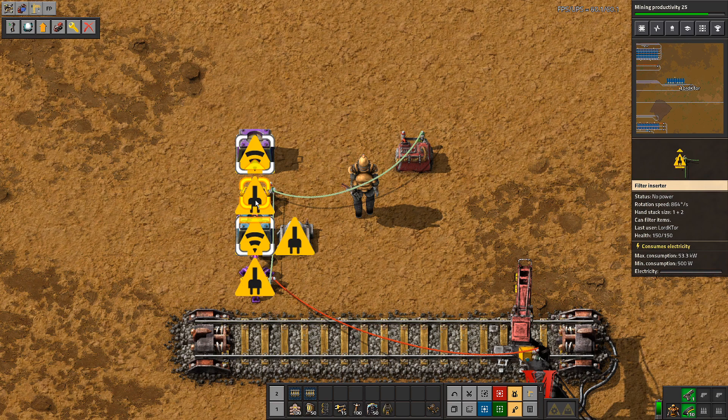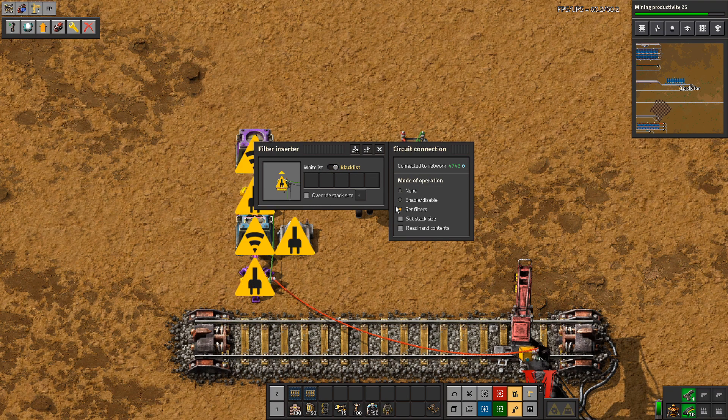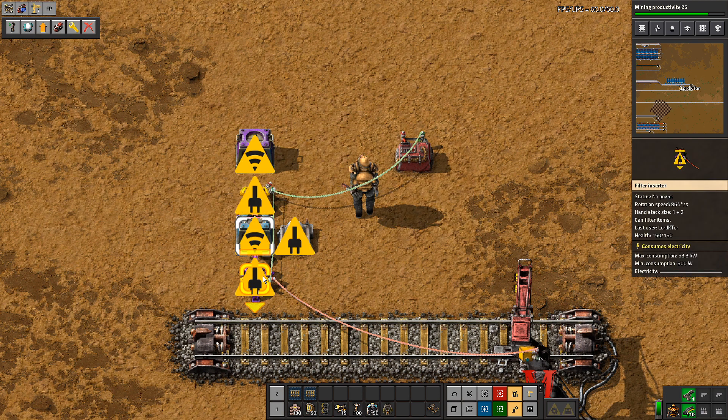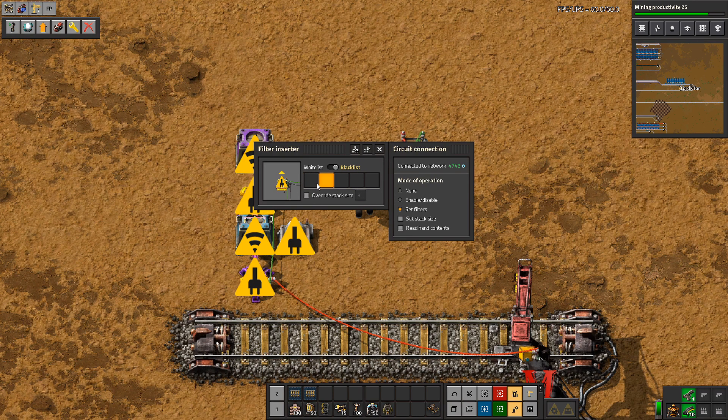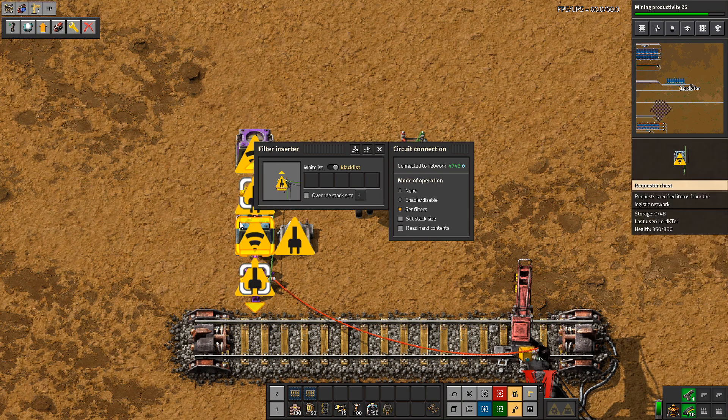The other inserter going the other way uses blacklist and set filters. We don't need to count or read — we just need to blacklist, meaning you cannot pick up the items being set in the filter. It's not quite perfect since you can only have five items in the filter, so with more items some may cycle — but when you get down to five items, it works perfectly.